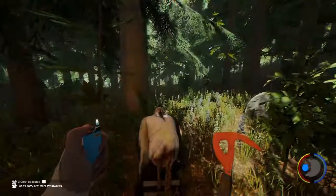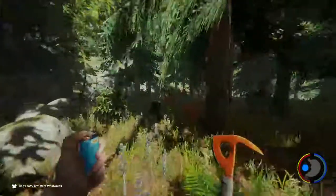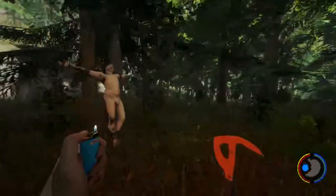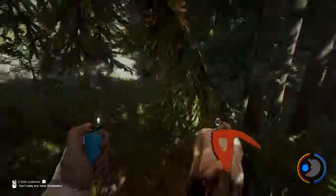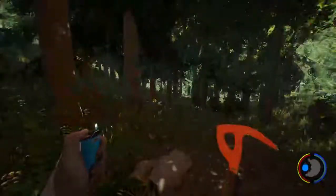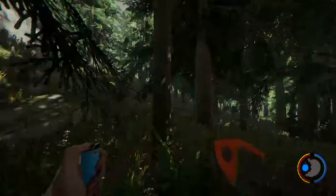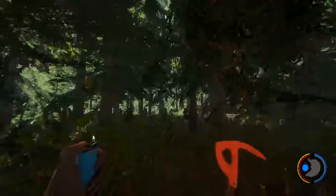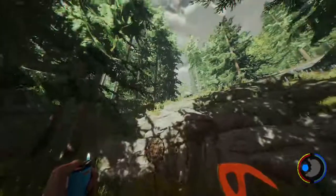So I went in the cave at cannibal camp and came out here. That same cave - I went in behind the cockpit. Straight ahead should be the ocean, should be the bay. That way is my big base and the airplane. Right up there is cannibal cliff cave, just up and over a little bit. So let's go back in and take that other route, see where that leads.